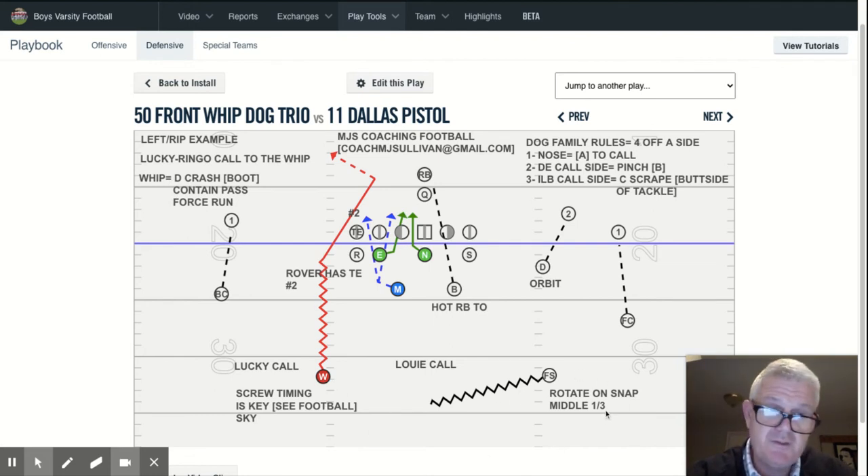We teach them both because they both have their own blitzes — even the free has one, free dog. Now, the C scrape: literally the aiming point is the outside fin, outside of the shoulder pad of the tackle in C. There's no hedging, but on the snap he starts to arc to that C gap area, that landmark. If it's a pass and the tackle fans out, he goes butt side into the B gap — that's the key, butt side of the tackle. If the tackle pass sets and it's a full turn-back protection, he stays in the C gap. If it's a run of any kind, stay in the C gap.